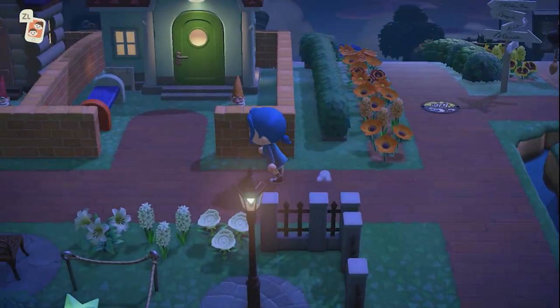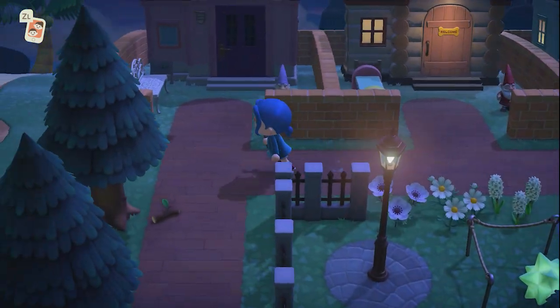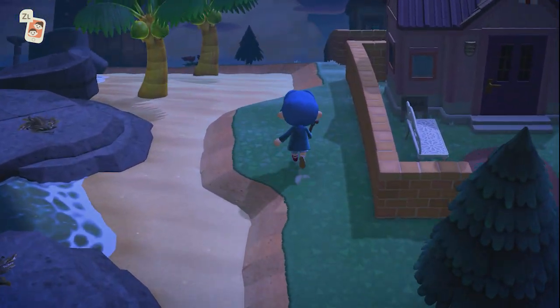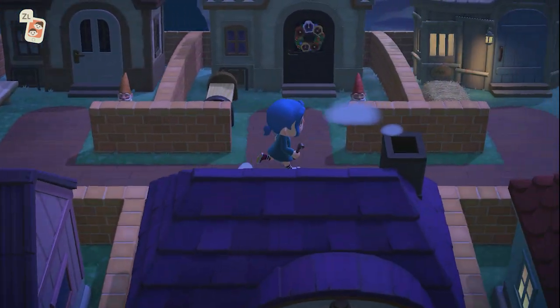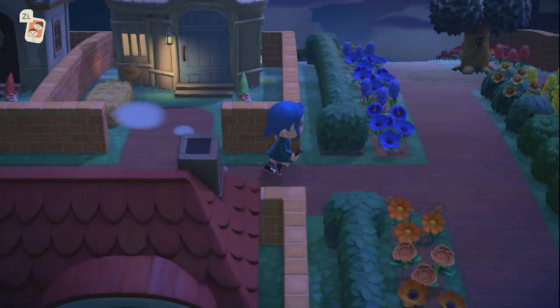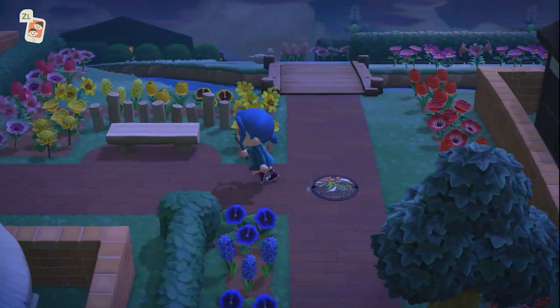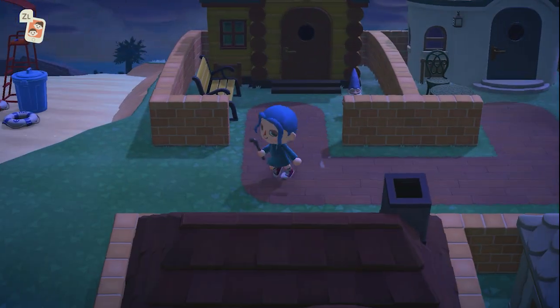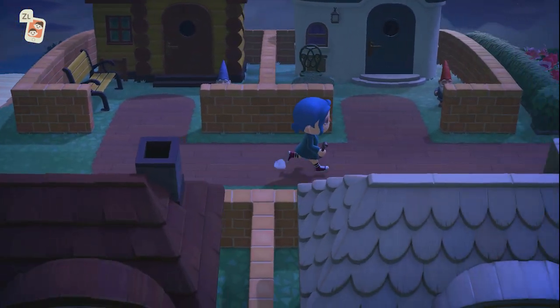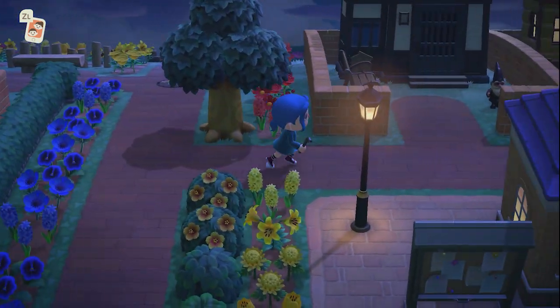Here's my neighborhood — I gave every one of my villagers a gnome for their front yard. I wanted everyone to have their own individual little area while taking up the least amount of space possible, because this kind of stuff can take up a whole lot of space on your island. In fact they didn't all fit in one spot, so I had to add some over a different way.